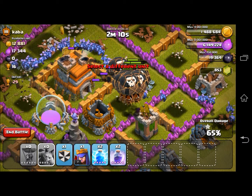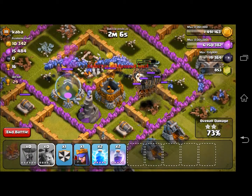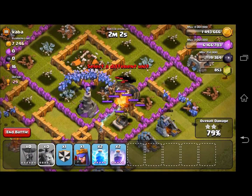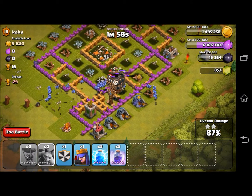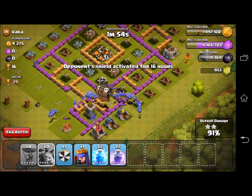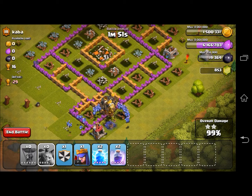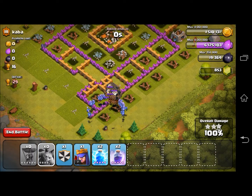My balloons are pretty much just tearing through this base, and the minions are just going to town on his town. This should be a pretty easy finish. Got about 80–90% of his base now, and that is pretty much it — we're done. All in all, pretty easy raid. We demolished that guy's base, getting 3 stars. Not bad to kick off our Overkill.